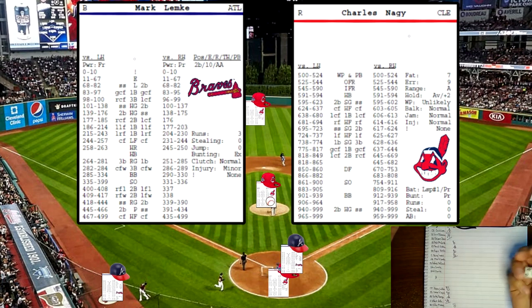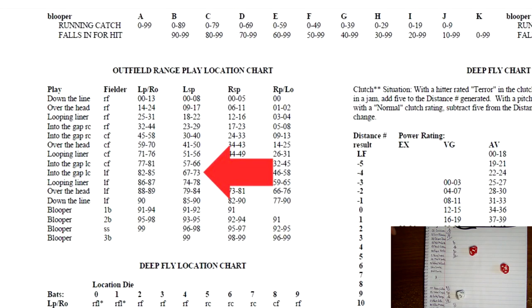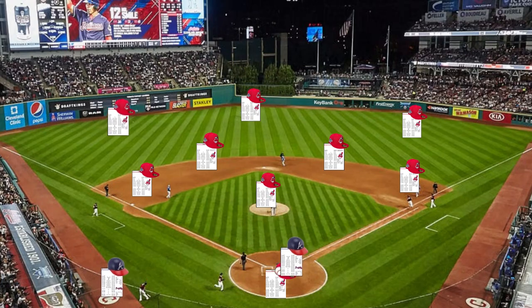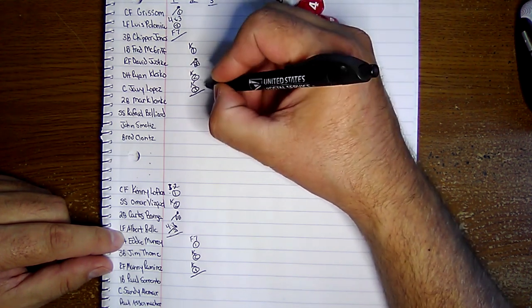Top of the third. Mark Lemke up now — 531 off the pitcher's card against a lefty. OFR, outfielder range. It's a lefty, 2 dice for a lefty spray hitter. He rolls a 70 — that's going to be into the gap, LC, left field. Left fielder is Albert Bell, which is an A rating. Into the gap — that's going to be a diving catch. Albert Bell comes in and makes a diving catch, stopping Mark Lemke from getting a hit and possibly turning it into a double.